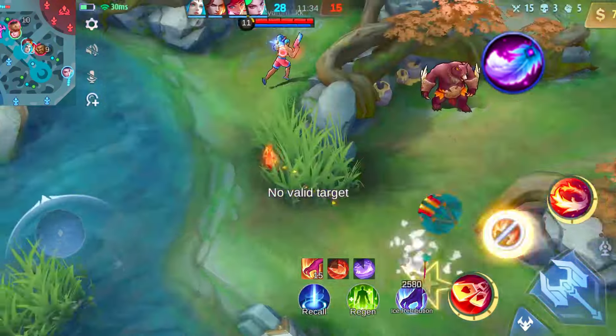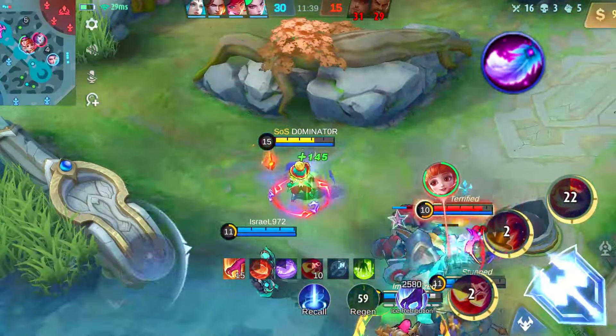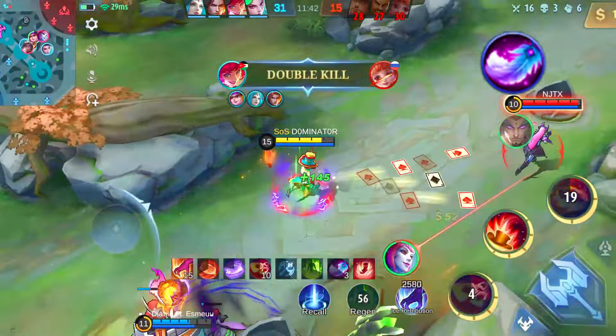The Feather of Heaven shines on magic heroes relying on basic attacks for damage. Following an offensive build, it significantly amps up your damage per second. Especially beneficial for heroes like Esmeralda, Karina, Harley and Julian. Enhance your magic prowess with the Feather of Heaven.